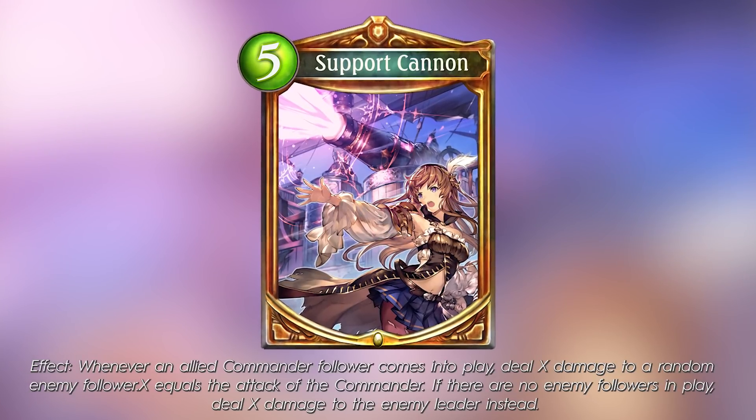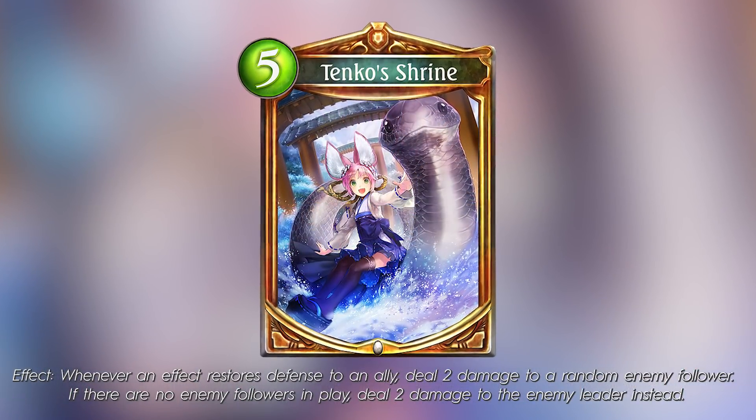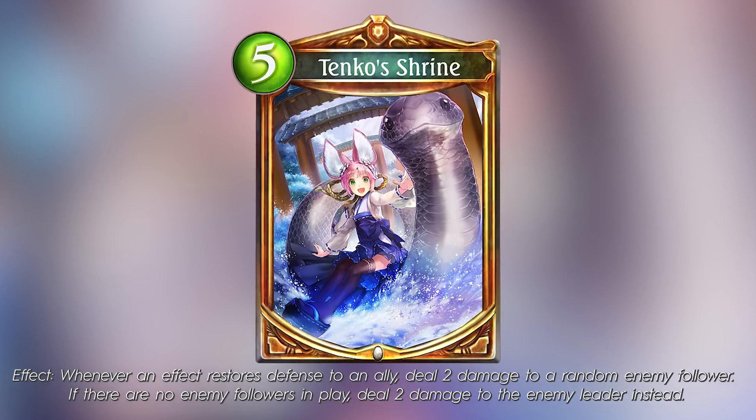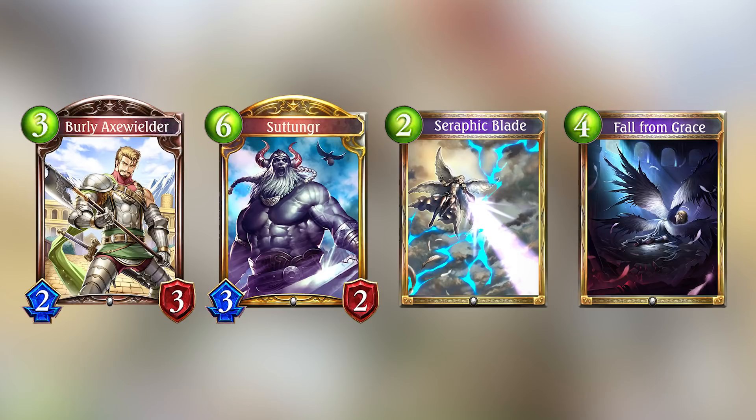Later that year, two more amulets would take the stand: Support Cannon, a 5 play point Swordcraft amulet that was incredible in the Dawnbreak Night Edge meta, as well as Tinko Shrine, a 5 play point Havencraft amulet that was a big powerhouse in the Brigade of the Sky meta. Notice the trend here? All the cards we mentioned before are a big investment on your play points for essentially no impact to your turn development, only to get and recover that investment later in the game with incremental value. During this period, four more answers to those types of cards surged: Burly Axe Wielder, Sutungru, Seraphic Blade, Fall from Grace, and Vols to an extent. Unfortunately, all of these cards were more expensive in terms of play points than their targets, were not very flexible, or would give more value to your opponent than yourself.